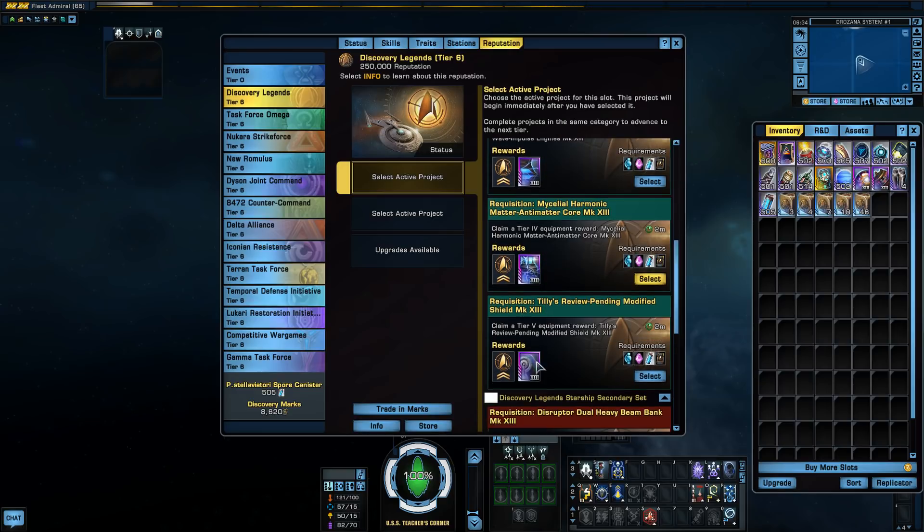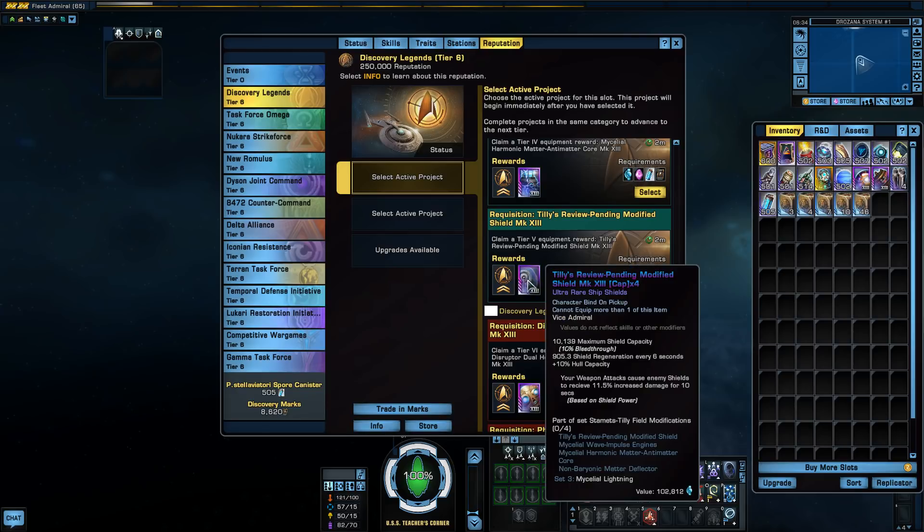And we have our shield — this is Tilly's shield. It has a 10% bleed through, which I'm not afraid of, though I prefer the 5% absorbed, 5% bleed through. The interesting thing is it does add to your hull capacity. But also, if you read the little proc here, your weapon attacks cause enemy shields to receive 11.5% increased damage for 10 seconds, and that's based on shield power. So that's kind of interesting — it could be useful. It catches my eye.